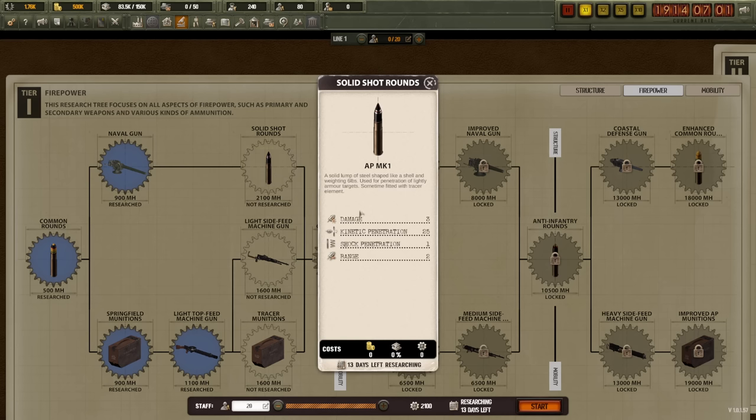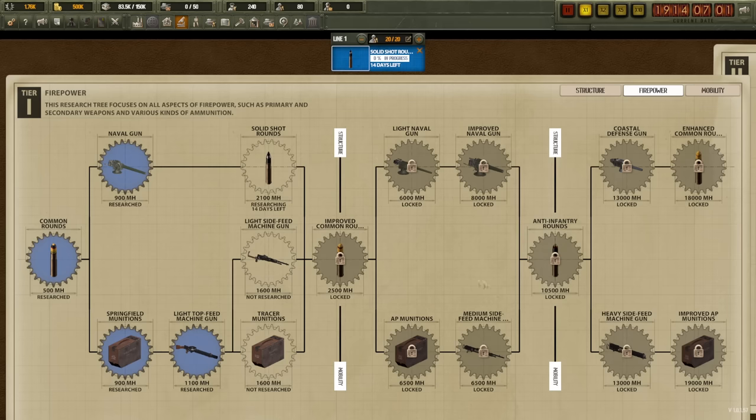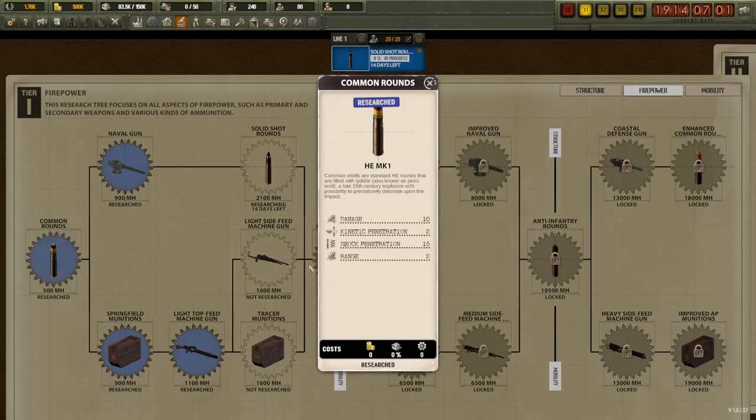We're going to start working on a solid shot round — a solid lump of steel shaped like a shell weighing six pounds, used for penetration of lightly armored targets, sometimes fitted with tracer elements. It'll take 13 days. We've also got a naval gun and common HE rounds. I think a solid shot round is useful, so we'll do that.